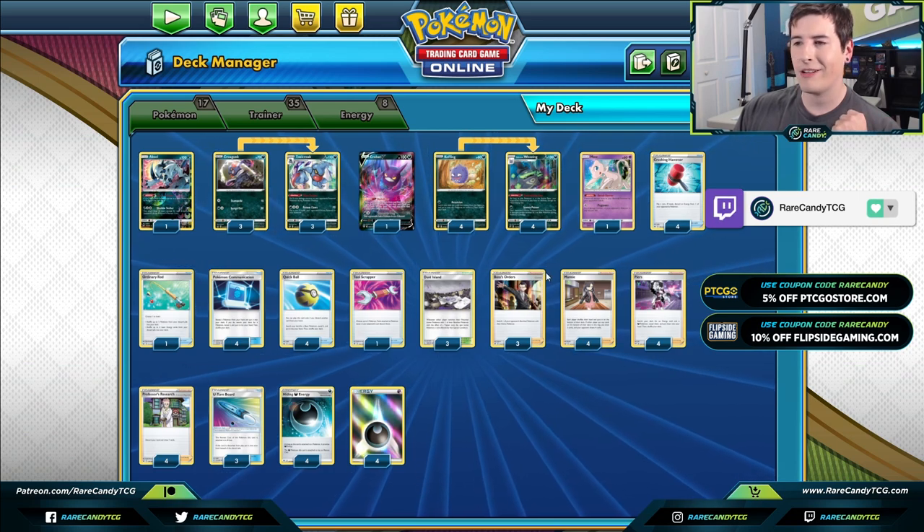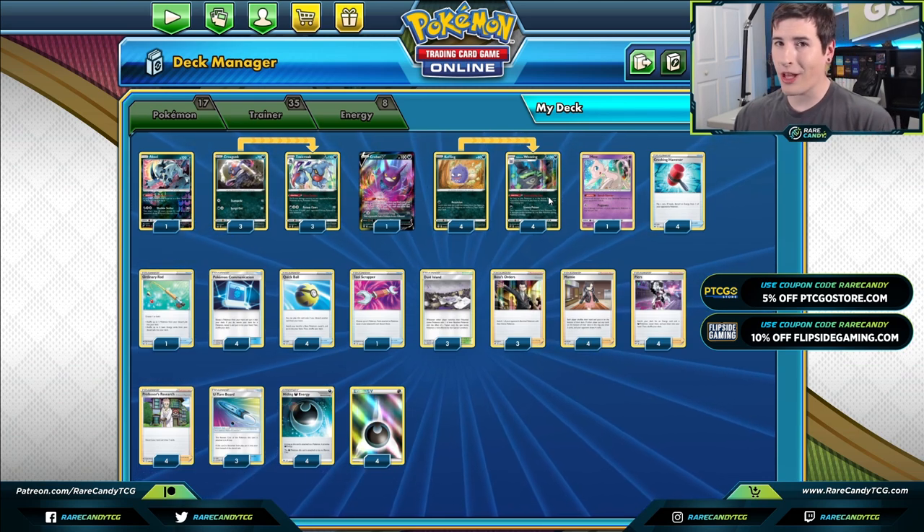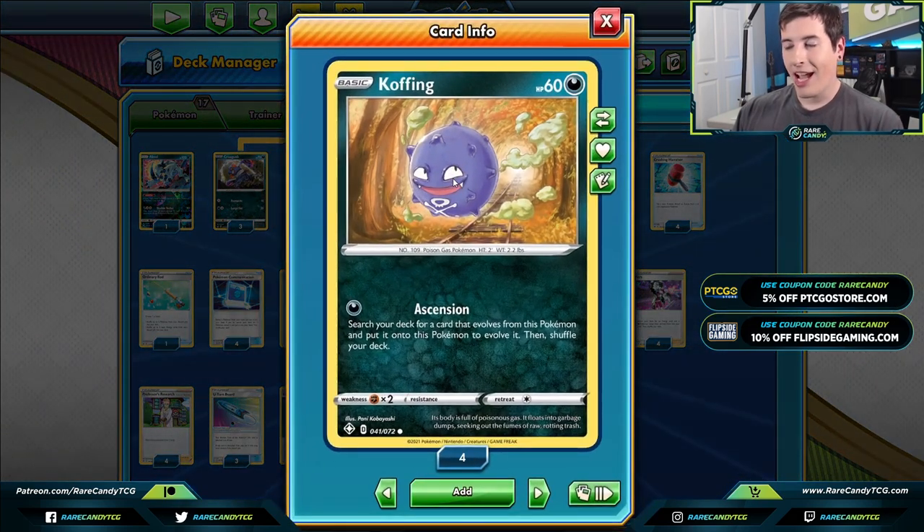That deck is Galarian Wheezing. Galarian Wheezing is a pretty interesting card that hasn't really done a whole lot up until this point, but we did get a new Coughing in Shining Fates. Out of a glance it doesn't look like much — 60 HP, fighting weakness, just a common — but Ascension is actually a decent attack. For a dark energy we can search our deck for a Galarian Wheezing and immediately evolve, so going second on turn one we can just attach dark energy and immediately start ability locking our opponent.